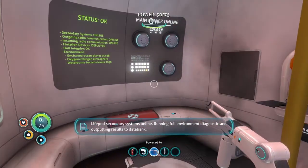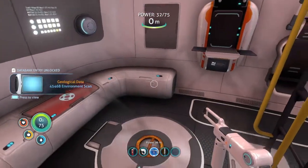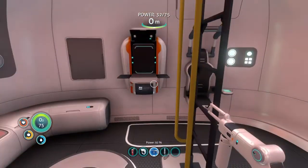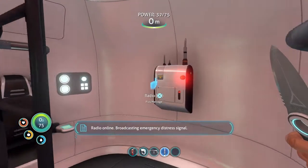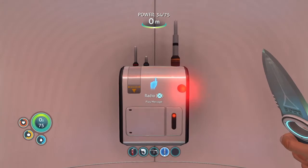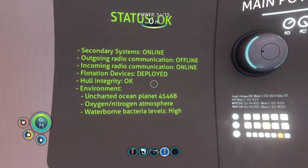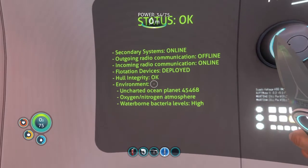Secondary systems online, running full environment diagnostic and outputting results to data bank. This is our quest system more or less. Radio online, broadcasting emergency distress signal. Secondary systems online - outgoing radio communications offline, incoming radio communications online, flotation devices deployed, hull integrity okay, environment: uncharted ocean.